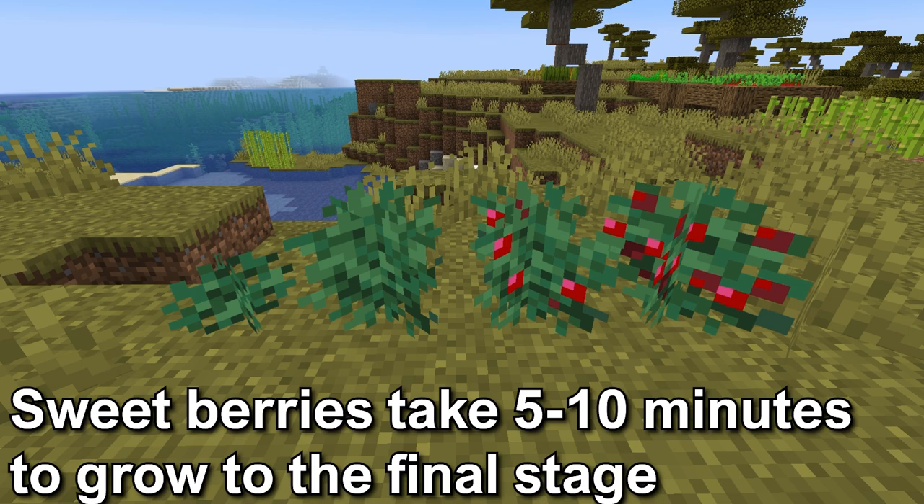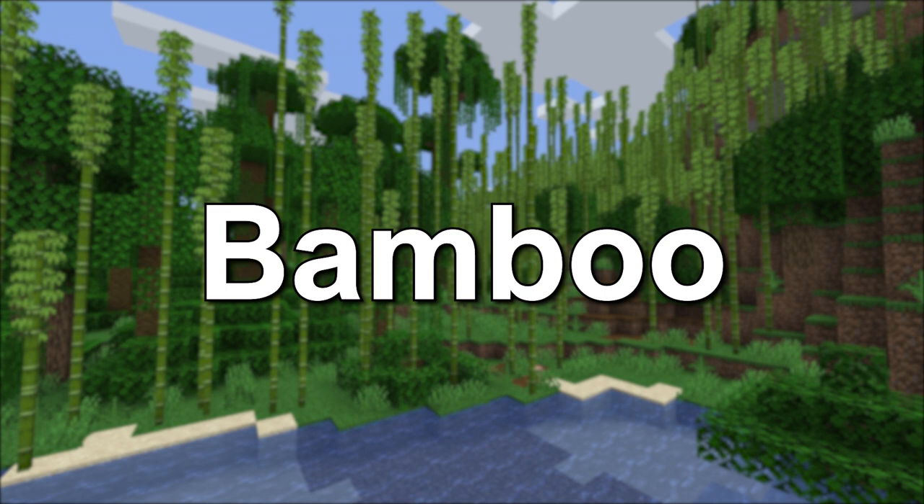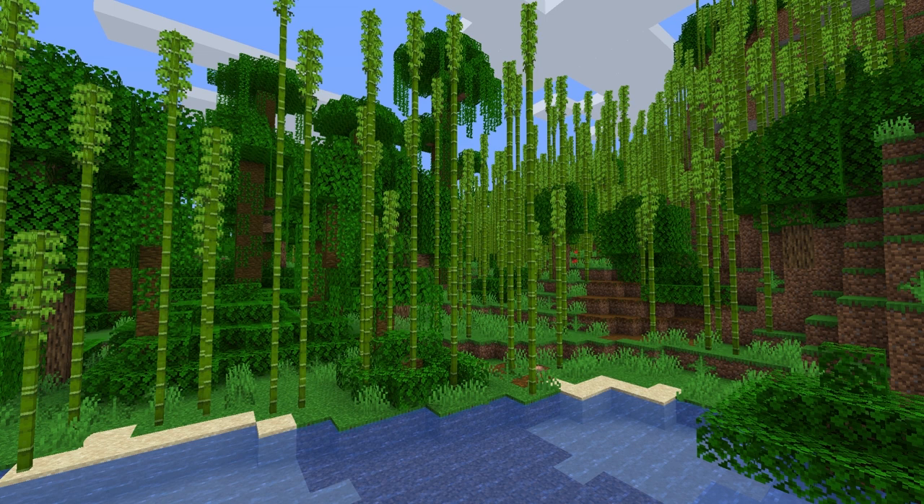Next is bamboo. Bamboo can grow to be 12 to 16 blocks tall. Bamboo has to be planted on moss, grass, dirt, coarse dirt, rooted dirt, gravel, mycelium, podzol, sand, red sand, or mud. It will also need a light level of 9. The bamboo will grow one block on average every 204 seconds, or about 3 and a half minutes.